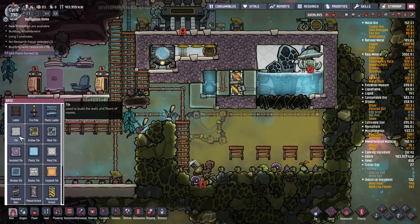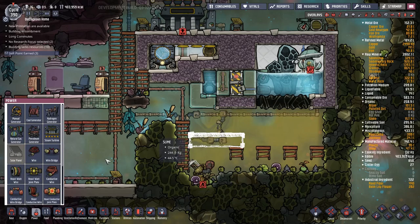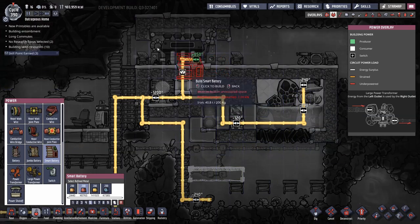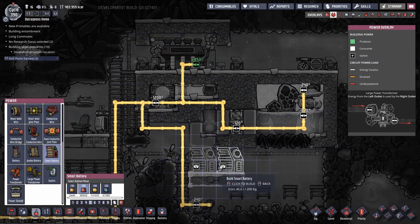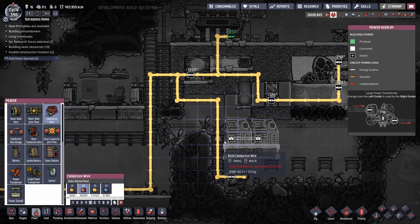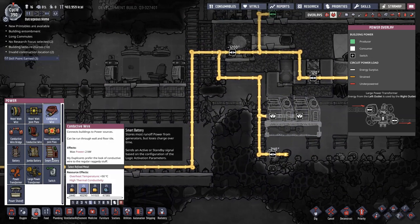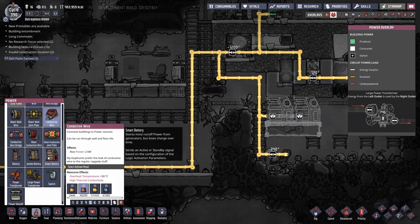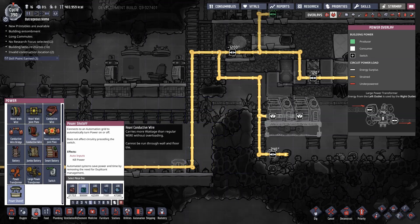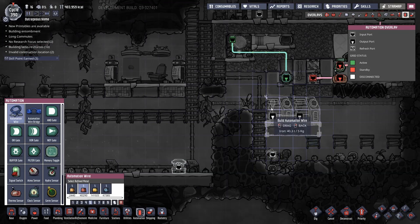I forgot to install a battery shutoff up here, which was sloppy. I like to have a battery system up here so they can draw power from the steam turbine when it kicks in, store that power, and then disconnect from the main grid when we don't want to use it. It reduces the chances of overloads.